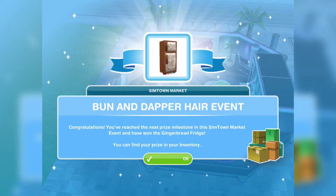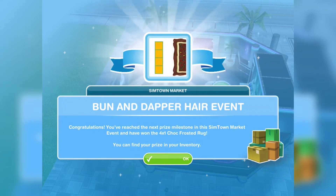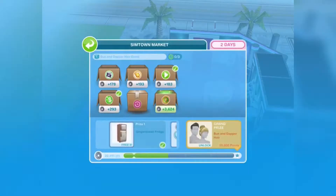Congratulations, you reached the next prize milestone in the SimTown market event and have won the gingerbread fridge! You can find your prize in your inventory. I just won a bunch of monument resources! Congratulations, you've reached the next prize milestone and have won the four times choco frosted rug.